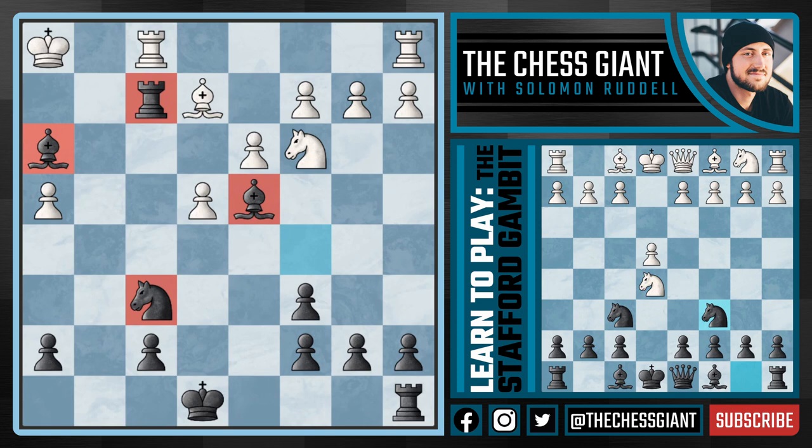We're not only up a piece, but our pieces are also much more active. White is on the brink of potentially losing this game in just a few moves. And here again, as Black, we simply have a winning game.